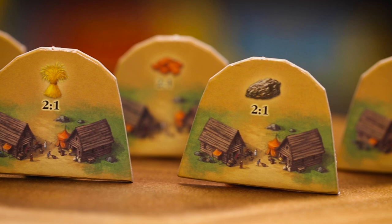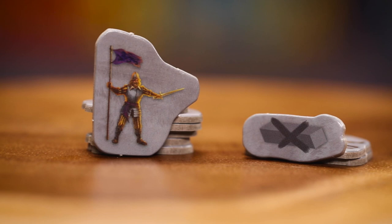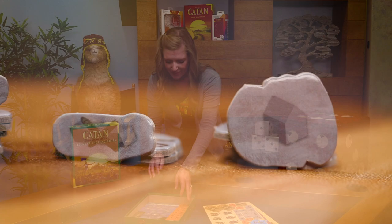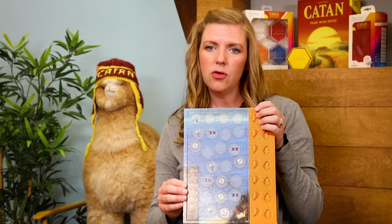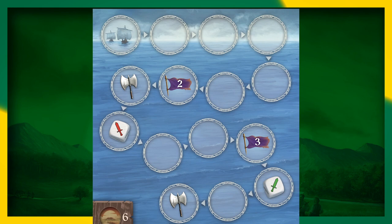The trading posts offer two-for-one wheat, two-for-one lumber, and two-for-one wool. There are also markers indicating where the conquerors land on the board and setup pieces to help you place your settlements — it's just setup assistance. You'll also find chapter tiles that should look familiar if you know Cities and Knights. This is similar to the barbarian track, only it's more complex with a lot more events on it.